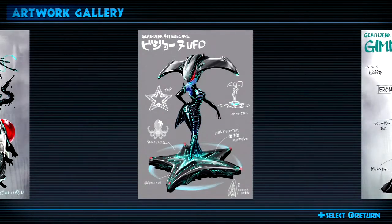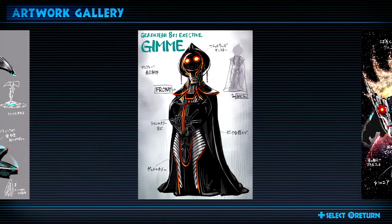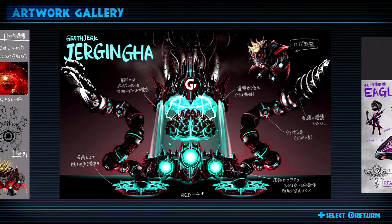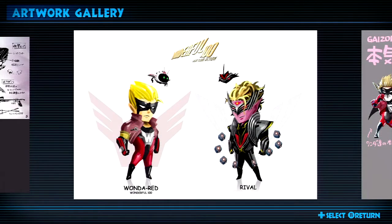Now in the artwork gallery there are different sections, that's why we're flicking through some of the things quite rapidly — I'm tapping buttons on the bottom screen to cycle through things.